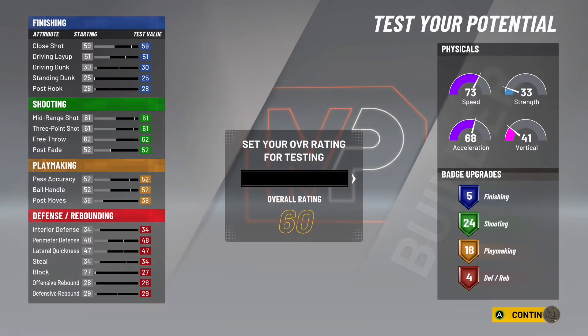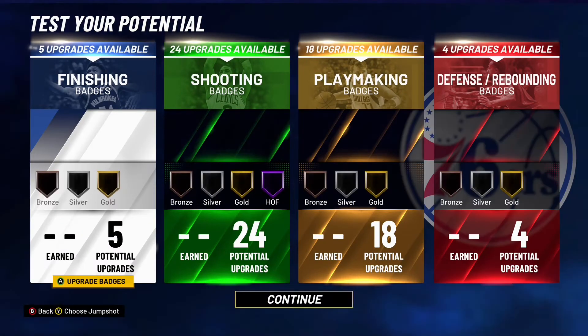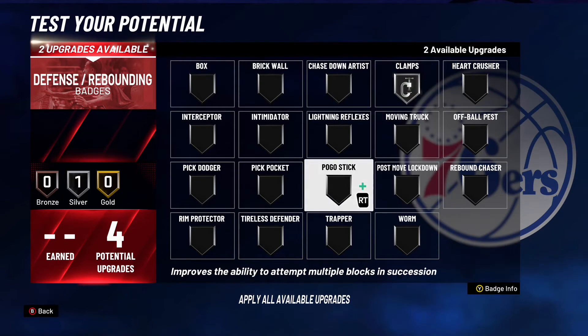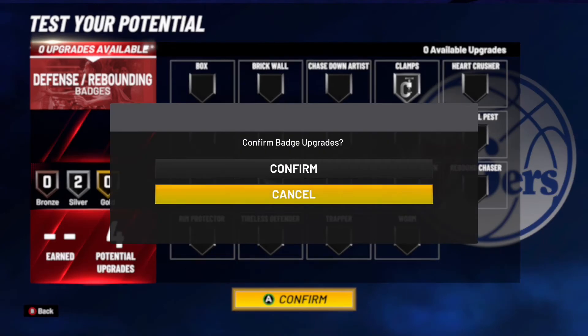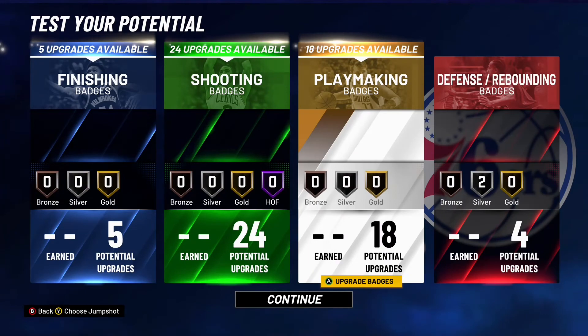Now let's get on to the badges. These are personal preference, like I say in every single video. For defense, I'll probably put silver clamps and maybe silver pickpocket. Stealing the ball is one thing Steph is actually good at.